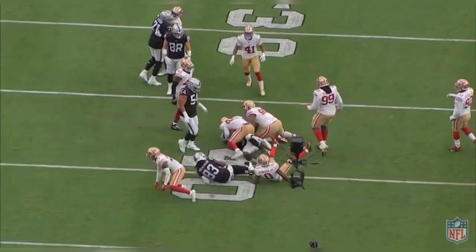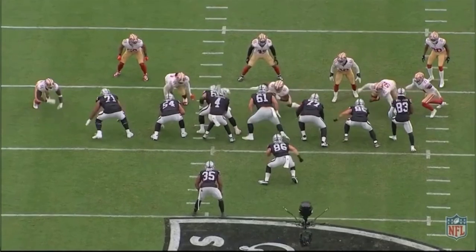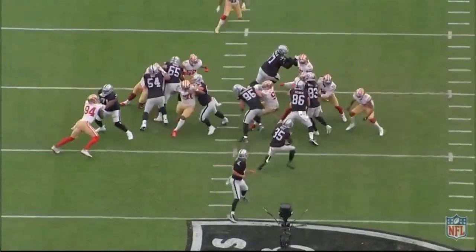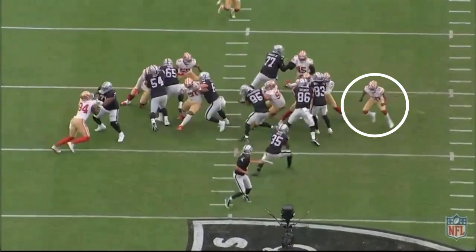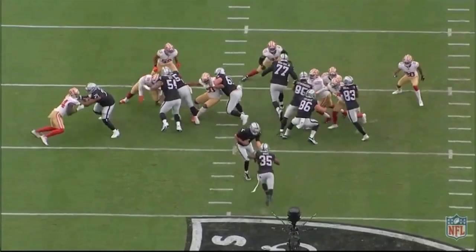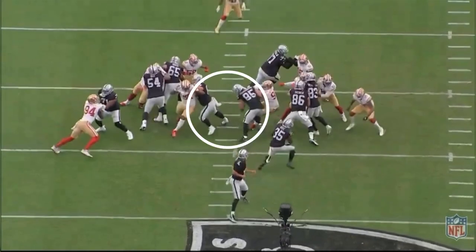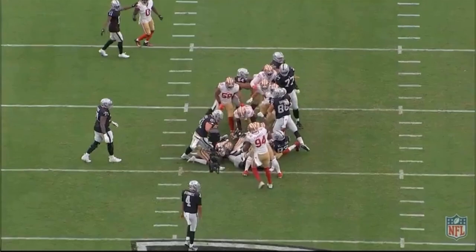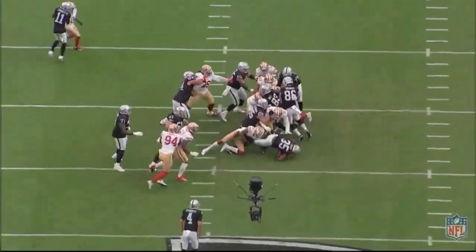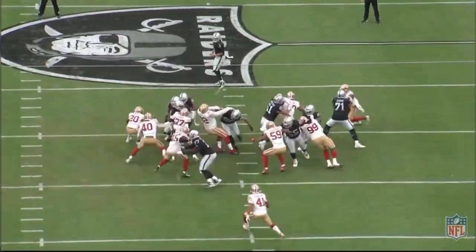After watching Zamir's tape, it doesn't look like he's the best at making defenders miss. The last play of the day for Zamir White is a fourth and one where I think he misreads the play and takes the wrong hole, moving toward the only free rusher from the 49ers. If he had gone inside between number 85 and 61, he would have had a much better chance to get that one yard we needed to extend the drive.